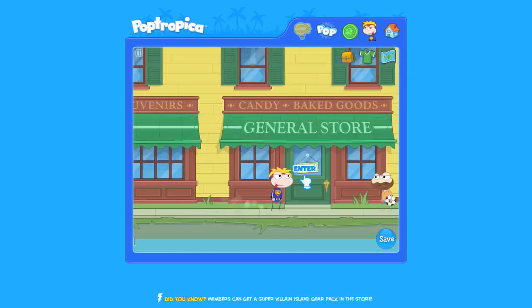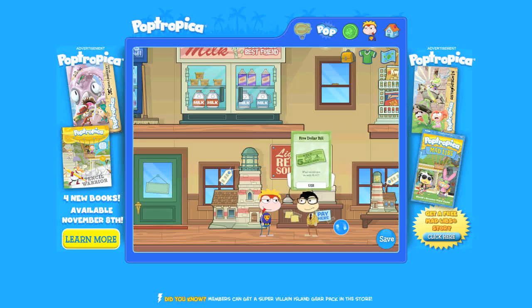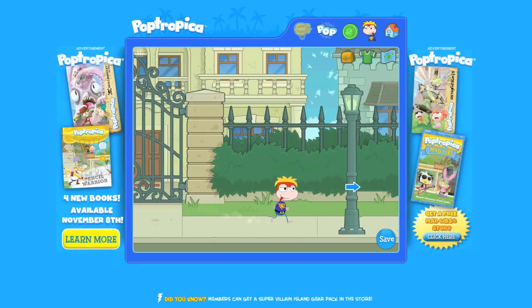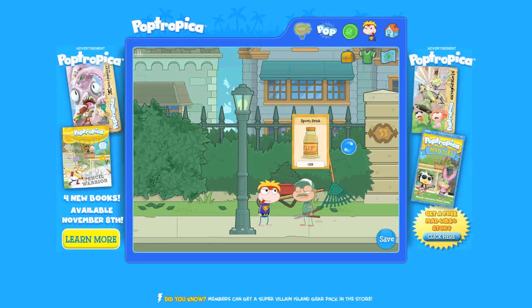Go back to Main Street where you found the man with the soccer ball. Go to the general store. Use the $5 bill and buy a sports drink. There's only two types of people who like sports drinks: soccer players and gardeners. So of course we go to the gardener. He'll give you his shears.